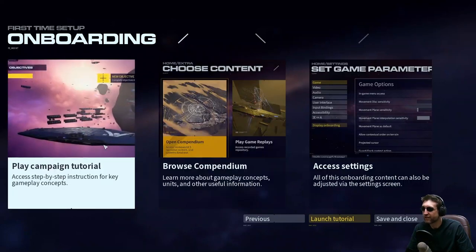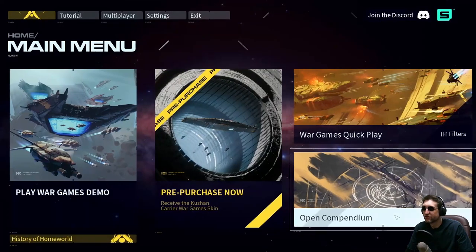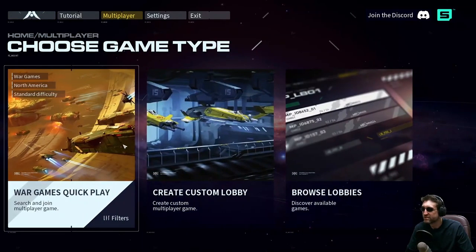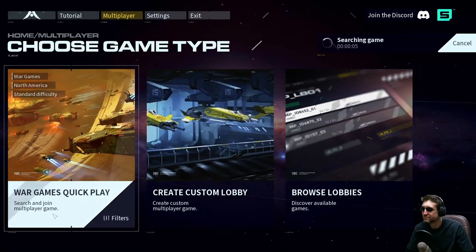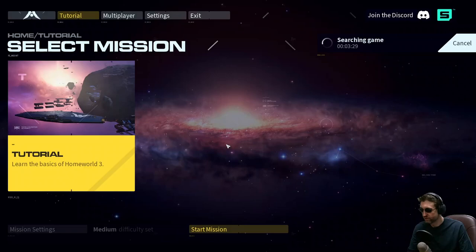Okay, so we're just going to go ahead and play the campaign tutorial. Play WarGames demo — so this is only multiplayer, it looks like. We're searching for a game already. I was a bit wild about the controller there for a moment. I don't think there is multiplayer currently, so we're going to try the tutorial. It looks like at least the tutorial works.